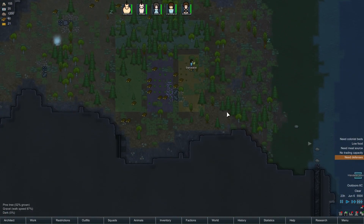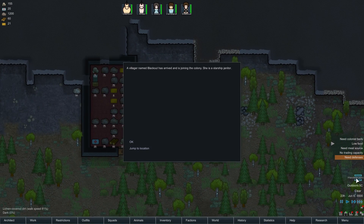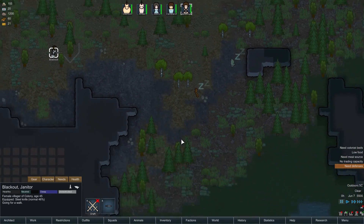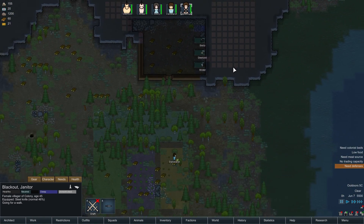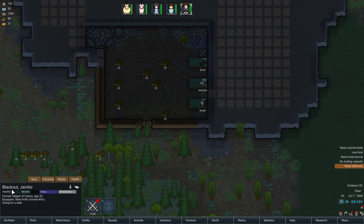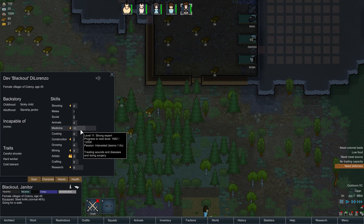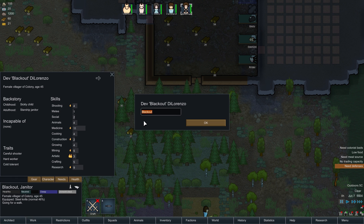A wanderer's join — fantastic, let's go find you. Blackout? Really? I know a fella whose online screen name is Blackout — I wonder if it's the same person, spelled slightly differently though, so possibly not. Decent at shooting, incapable of none, careful shooter, hard work and cold tolerant — the cold tolerant is really useful. Very good doctor. Unfortunately, doesn't like to eat people. Well, you're a good enough doctor that we will overlook this shortcoming. Dev Blackout DeLorenzo — Blackout, you are going to be named LMC Guyver.